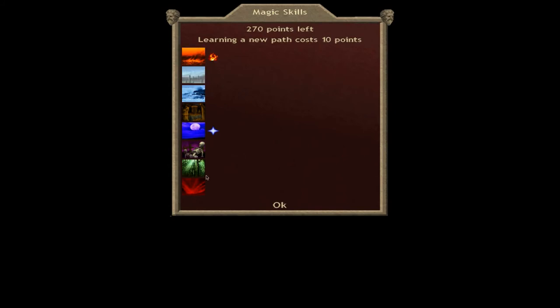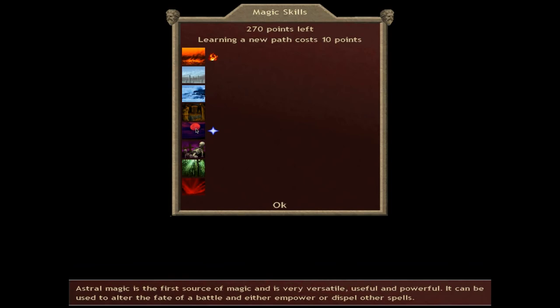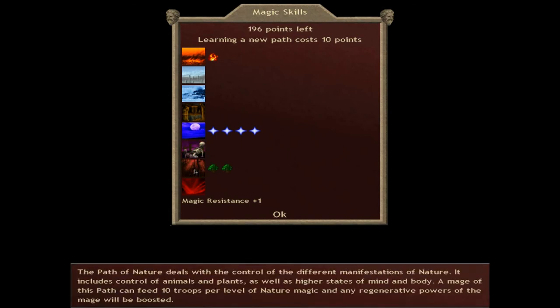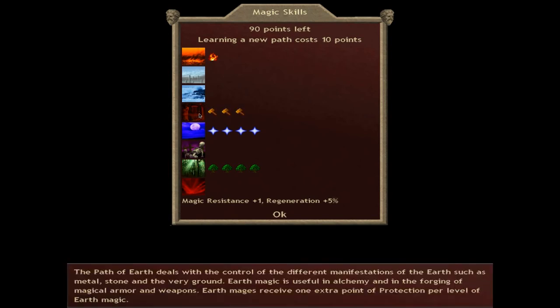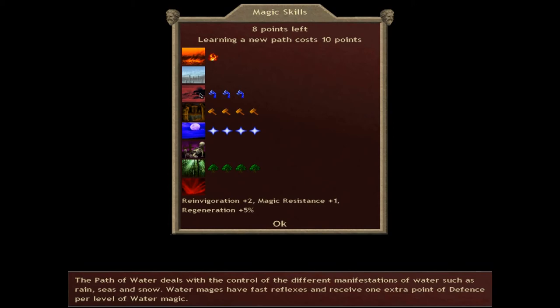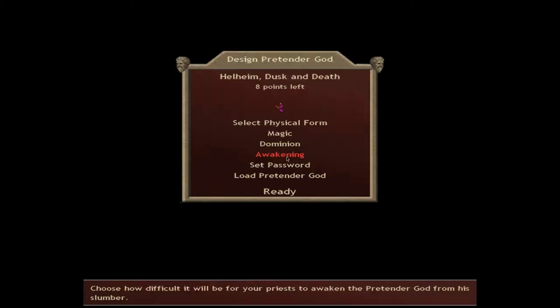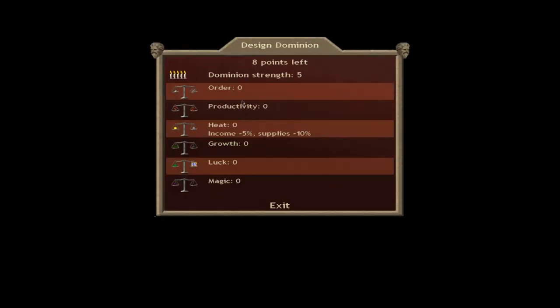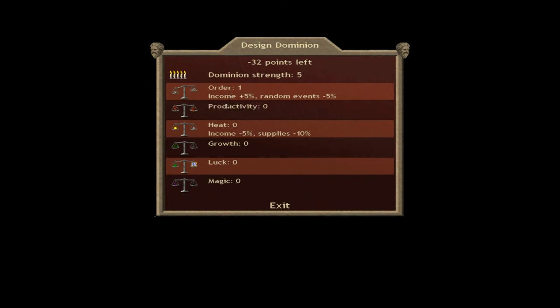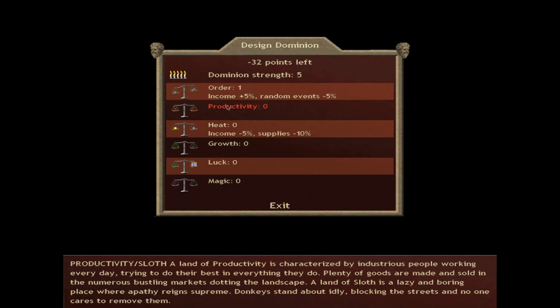Both order and productivity obviously affect income, growth does a little bit, along with temperature scales, luck, and drain. Let me actually do the magic first and change gears. I know what I have available in Hellheim from nationally available commanders by default. I'll be hurting for astral, so I want four points there. I'll have lots of death but I'll come back to that. I want four points of nature and four points of earth. I like to do fours with Hellheim — I end up doing a lot of minor blesses.